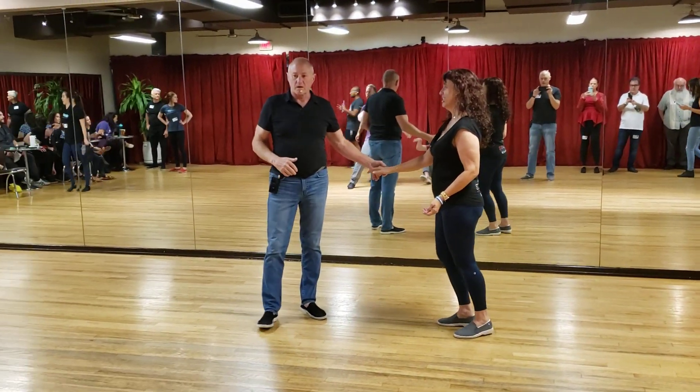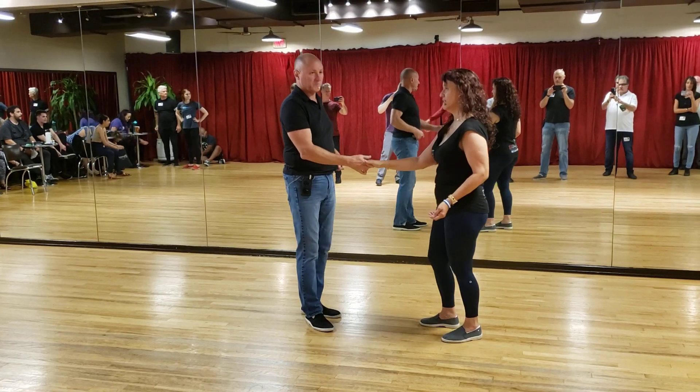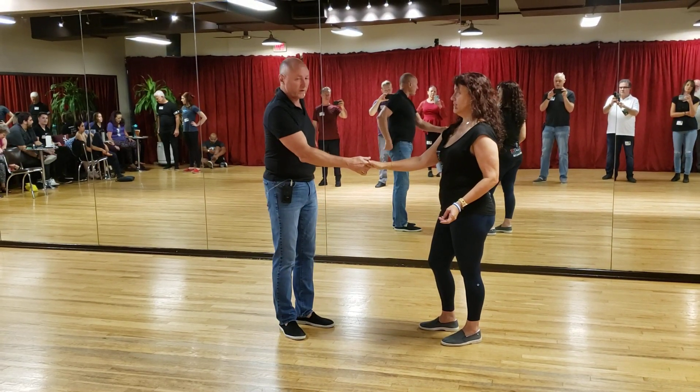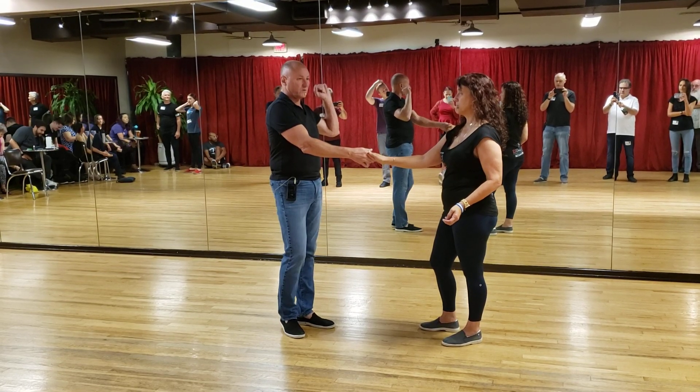Here's what we did. This is Level 3 Thursday night. She goes into West Ham, and we started with a face-away whip, which is a 1, 2, 1, 2, 3, 4.